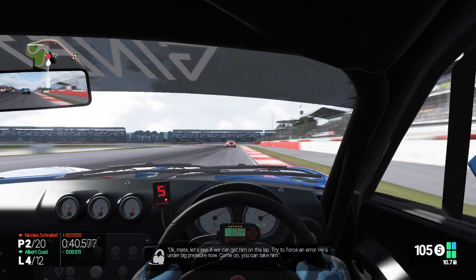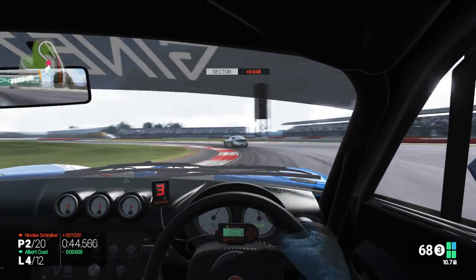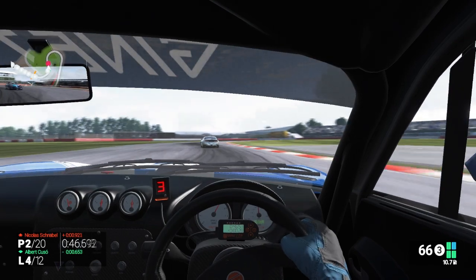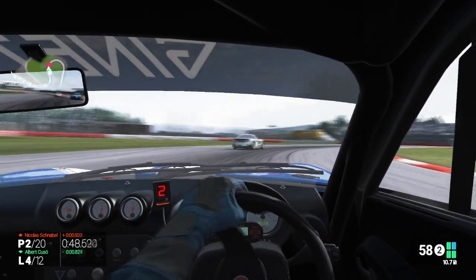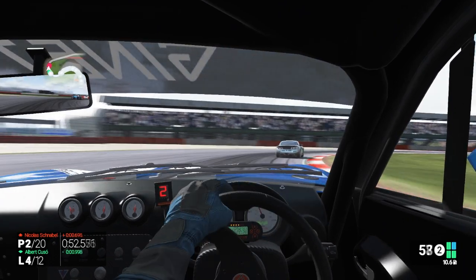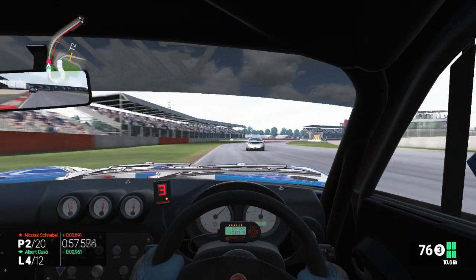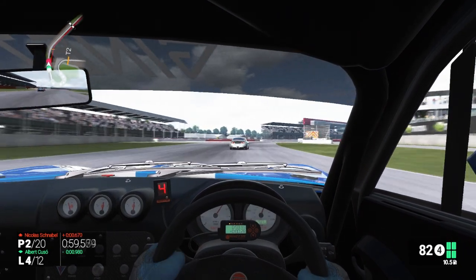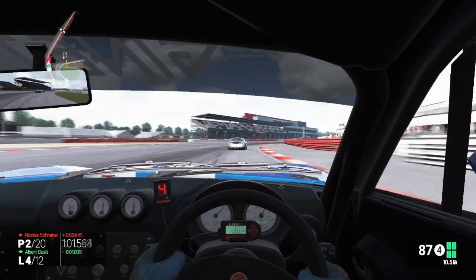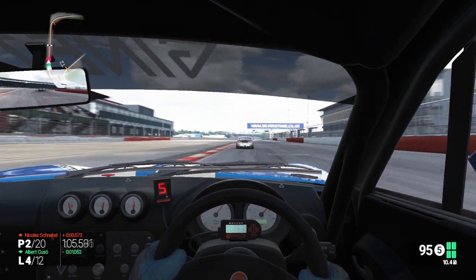Now just to hunt down P1. Let's see if we can get him on this lap — try to force an error, he's under big pressure now. Come on, you can take him. Bit of a slide into that corner there. Taking his wide line as the AI seem to be doing every time on this corner. Get on the power nice and early to get a good exit onto the home straight. Just like when we took P3, hopefully we can get a good drive out of turn one and get a run on this guy.